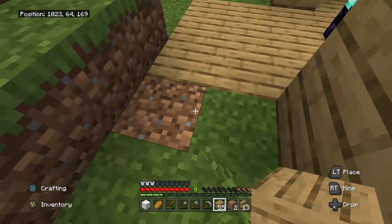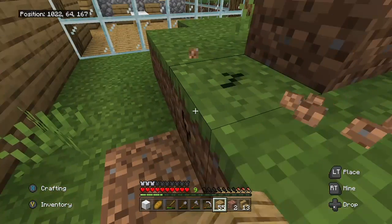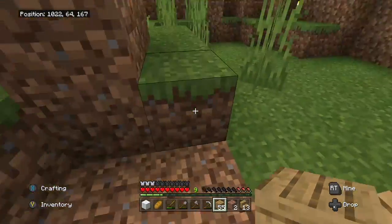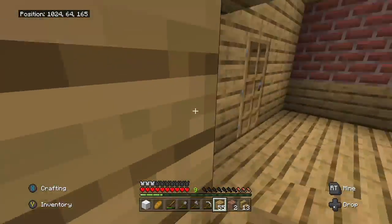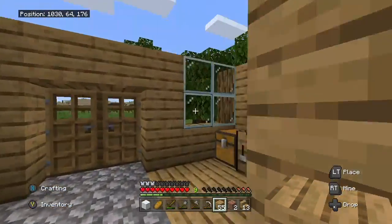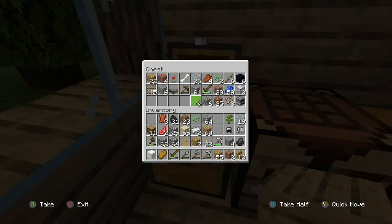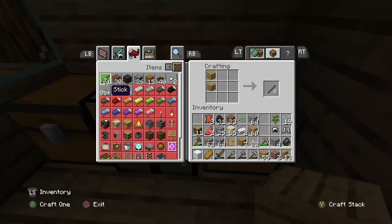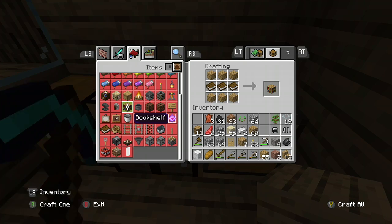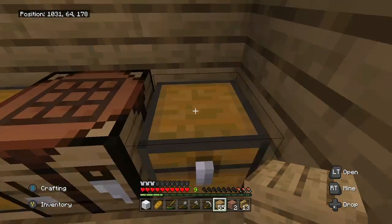The floor's done. Let's see what's in the chest. We can't make bookshelves, so we need to find some books. I guess I'll leave this room open until we find them.